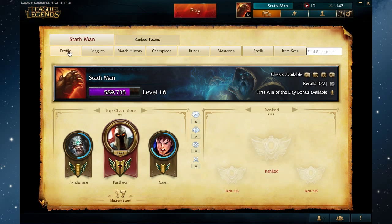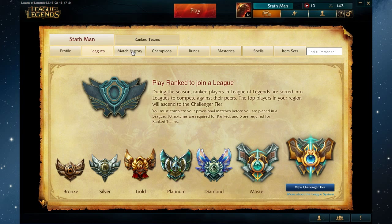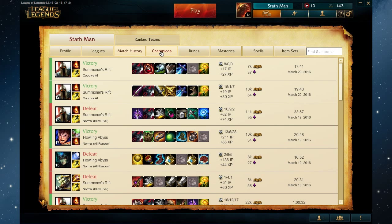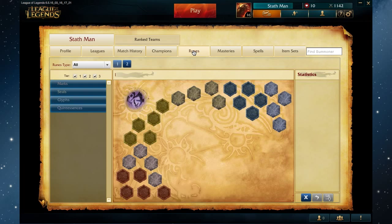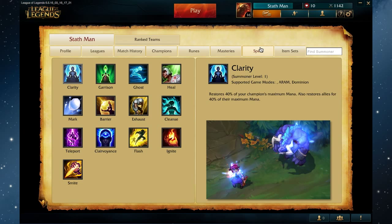So the next thing I'm going to show you is the individual's profile. Here you'll be able to access and see which league you're placed in online ranked, match history and statistics, champions that an individual possesses, runes, masteries, as well as spells, which will go ahead and assist a character online within the battle arena.